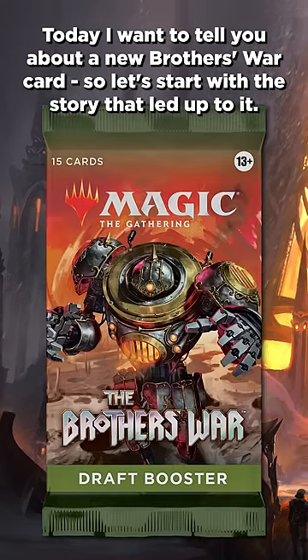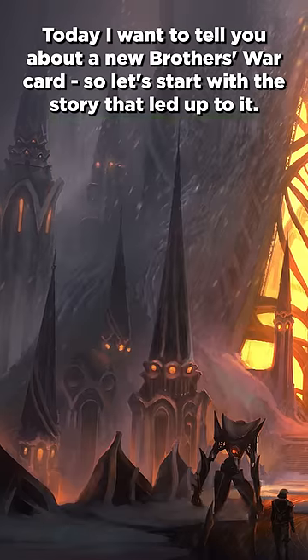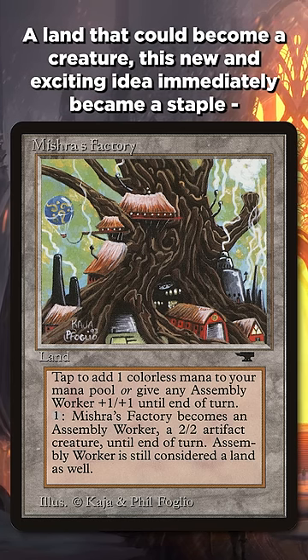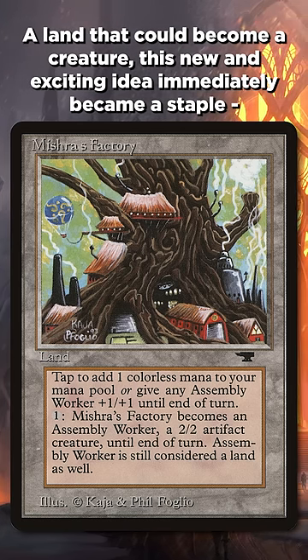Today I want to tell you about a new Brothers War card, so let's start with the story that led up to it. All the way back in Antiquities, it had this card, Mishra's Factory — a card that could become a creature. This new and exciting idea immediately became a staple.